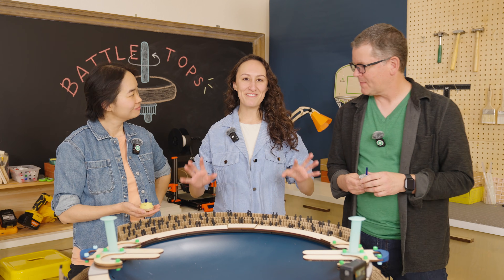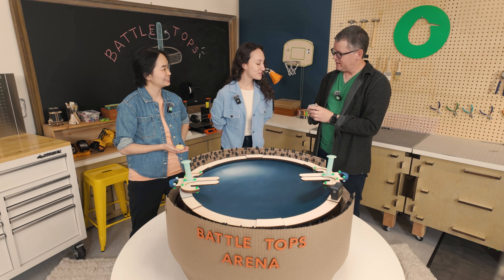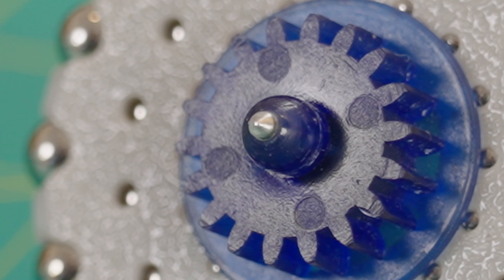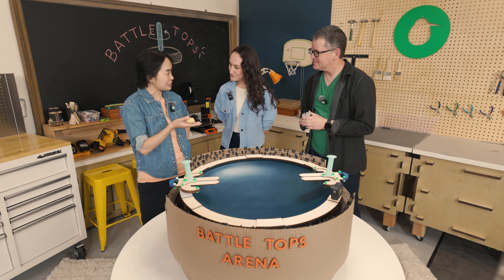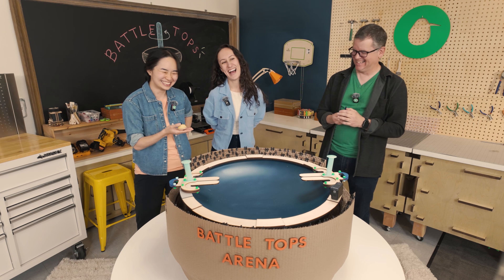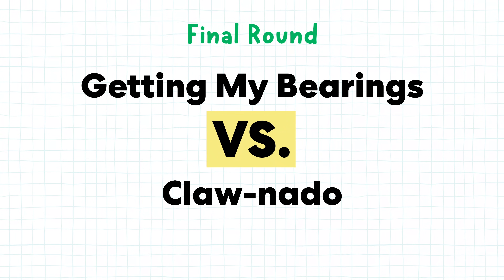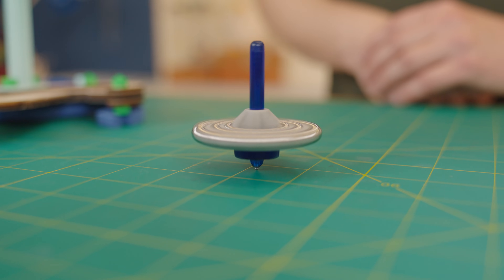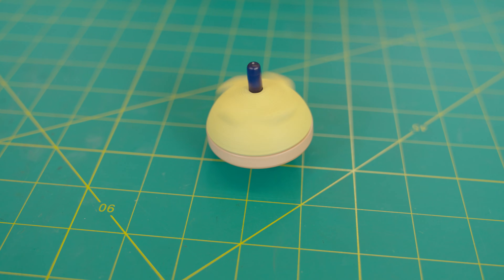We've made it to the third and final round. Barley, why do you think you made it here? Weight — lots of it, and low. Cynthia, how do you think you made it to the final round? Mine's super stable, so it might have the edge even though it's a little bit lighter. This is for the championship, best two out of three. In this corner, Getting My Bearings weighing in at 52 grams, and in this corner, Clawnado weighing in at 33 grams. It's anyone's game — let's go.